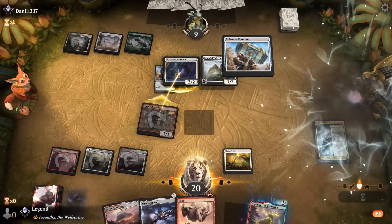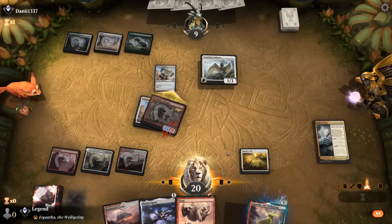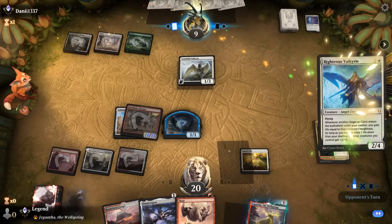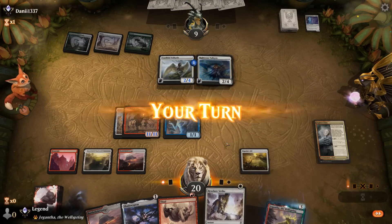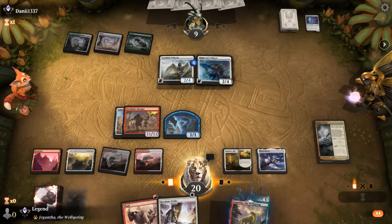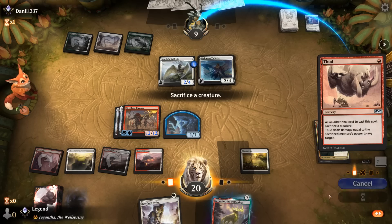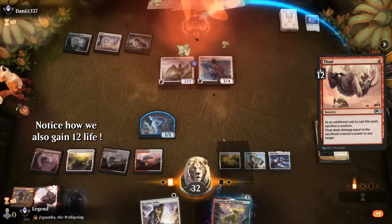Shadow Spear on Charger increases its power, and then Thud — or we could attack first. And there we have it. Awesome, on to the next one.